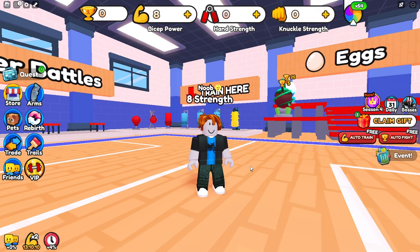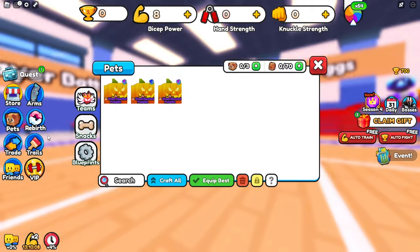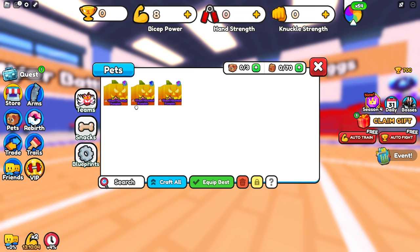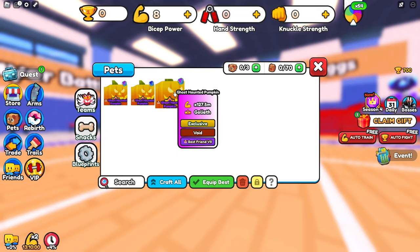Welcome back to another arm wrestling simulator video. Today we're doing noob to pro but with the best pet. Our current best pet is this ghost haunted pumpkin that does 164 million, and we also have two best friend sevens to help us with our journey.